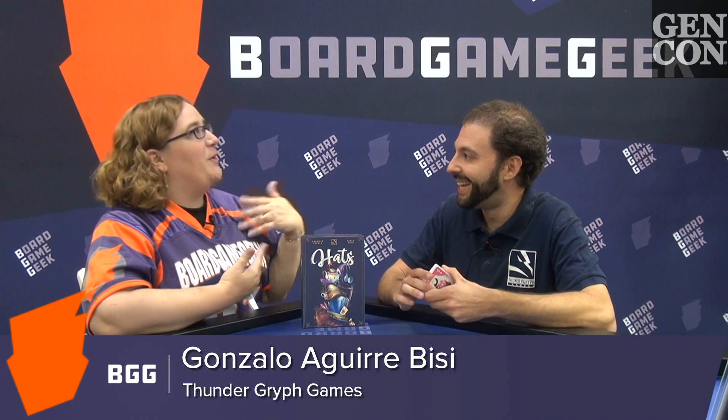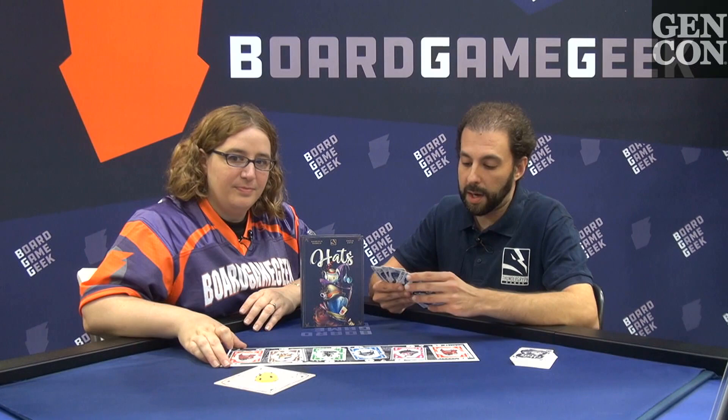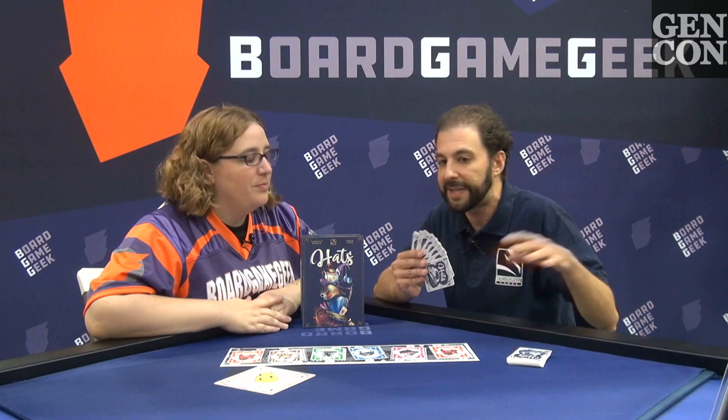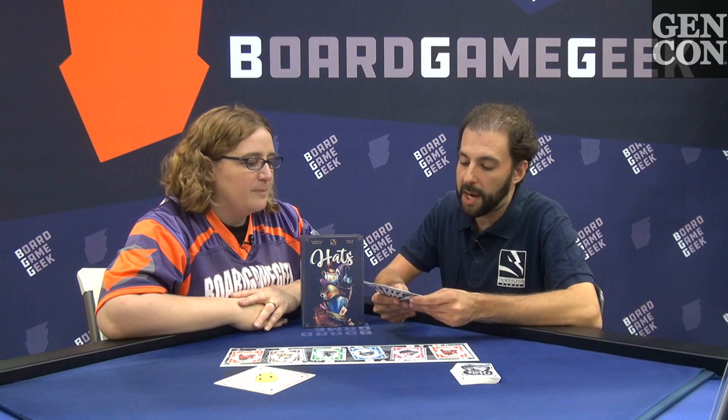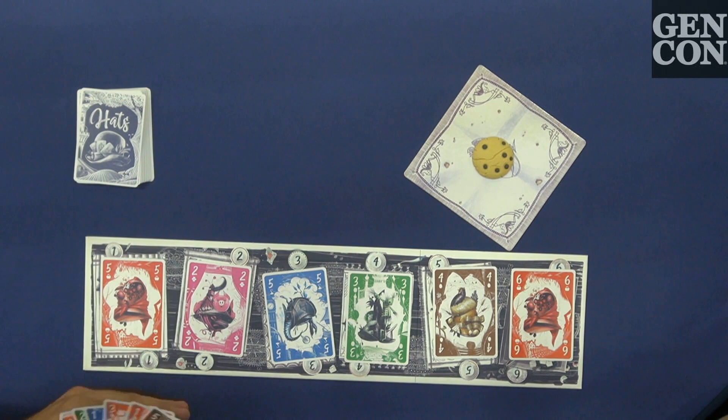We have been invited to the Mad Hatter's Garden to drink tea and play a game of Hats — we forgot our teacups. So we'll be dealing nine cards to each player, and we will deal one card randomly to each table spot. When you play two players, you're removing suits and playing up to the fifth spot. The idea in Hats is that we have our hand of nine cards, and we'll play eight and keep one.